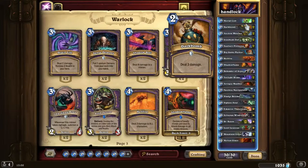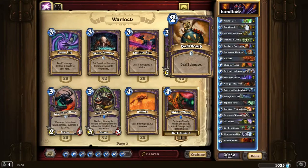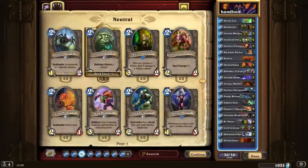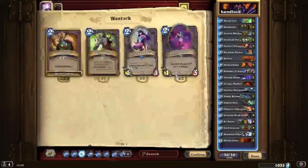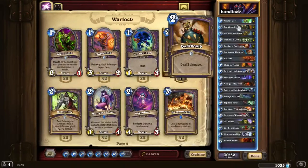The second card is Dark Bomb — deal 3 damage. This helps us get rid of those annoying low-health minions and stop rush decks from rushing us down. If it's a mech deck, you want to kill off some key cards. The one card we always want to get rid of is Mech Warper, since it makes your mechs cost 1 less. So if it's a mech deck, you always want to remove it straight away.